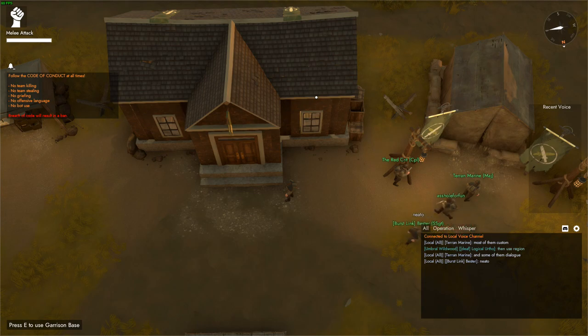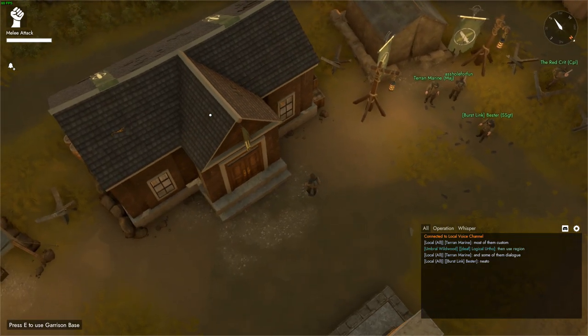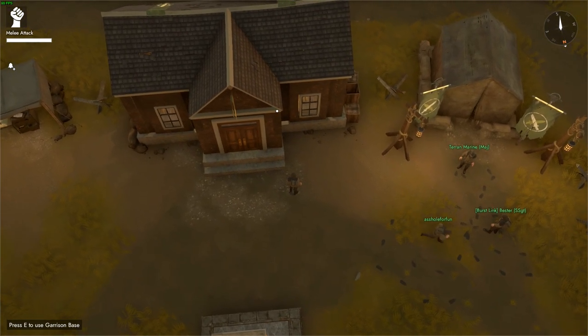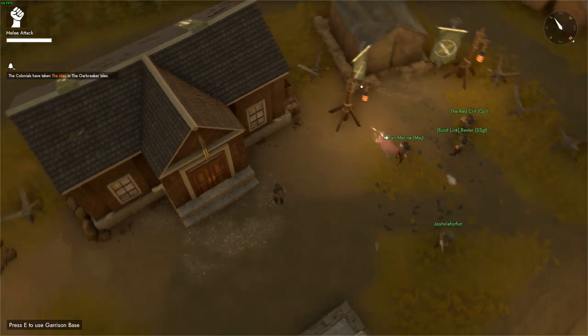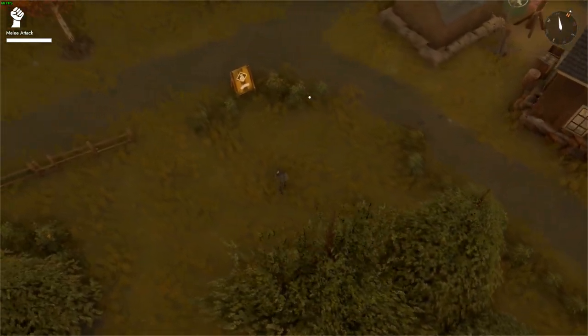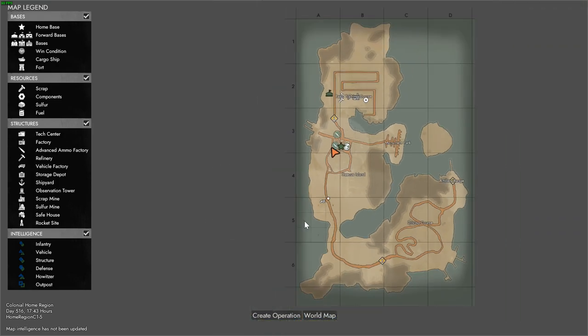When you log in, you'll see yourself standing in front of the town hall. You'll see some code of conduct reminders and there is localized voice chat as well. However, this is not the war — this is just a lobby. If you're colonial, you'll only see colonials here; if you're a warden, you'll only see wardens. If you hit M, it brings up the local map, meaning the regional map for the zone you're currently in. This is called the Colonial Home Region. You can't harm or kill people here, so people just mess around as in any lobby.